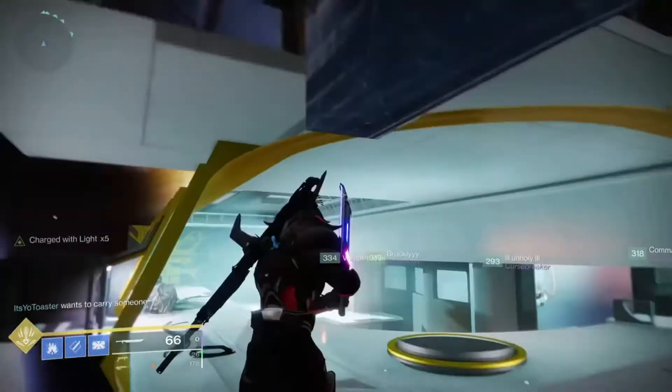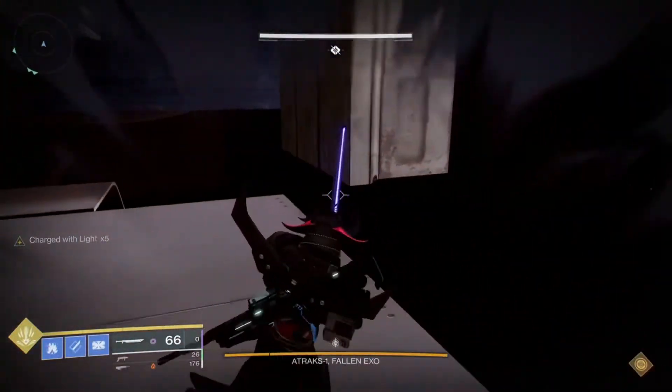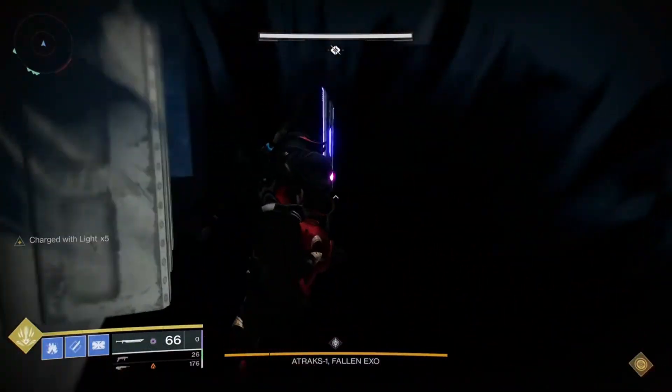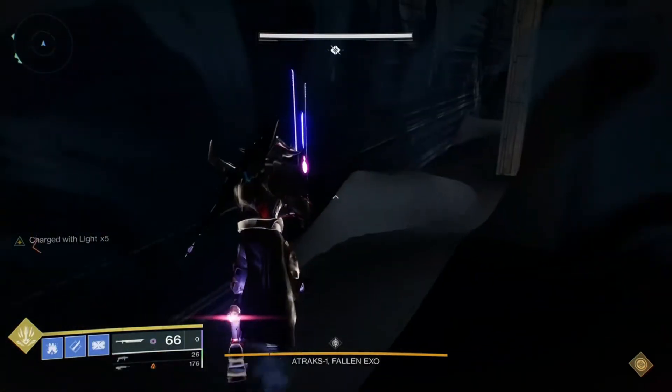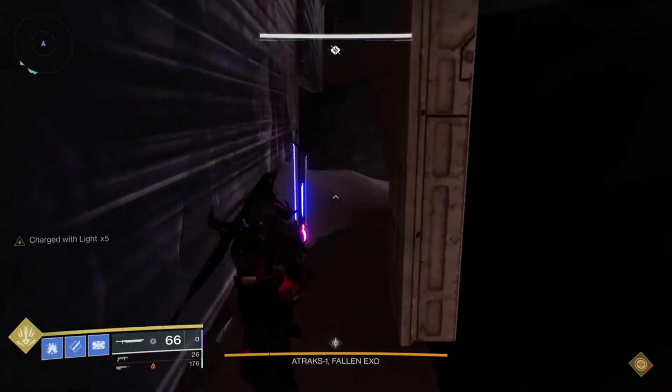So the encounter starts. As soon as that happens you're going to want to wait eight seconds. The timer for joining allies is about five, so if you wait about four or five seconds and then go, you'll get joining allies again but it will go away in time. You're going to follow this route right around the side of the building.